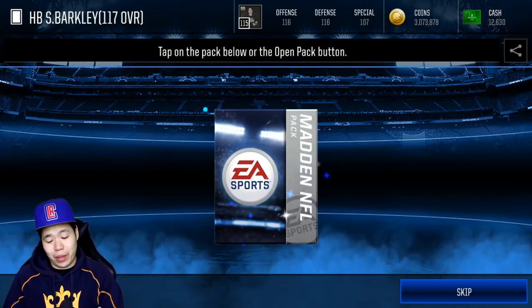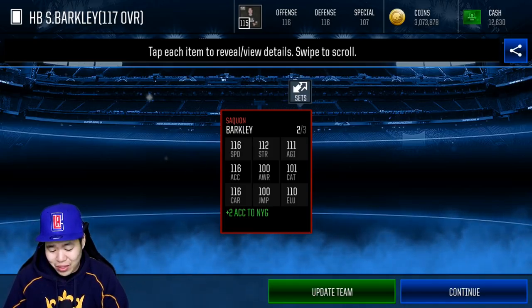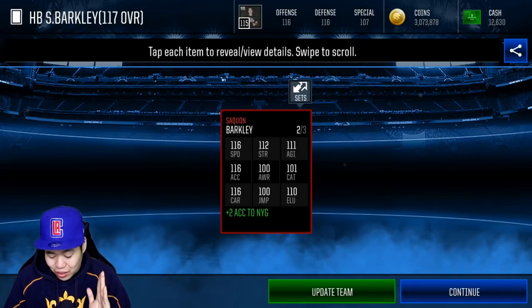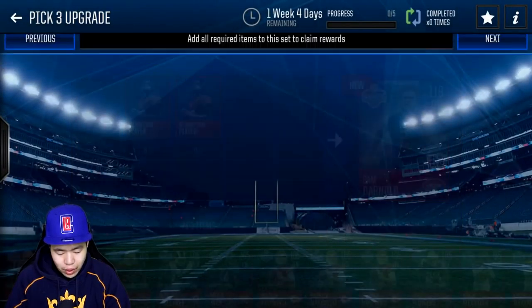I do have every single pick, so lucky for me, number two overall was Saquon Barkley, who probably has great speed. 116 speed, 112 strength, 111 agility, 116 acceleration, 111 catch, and he has 116 carry. So we're definitely going to upgrade him. We got the redemption.